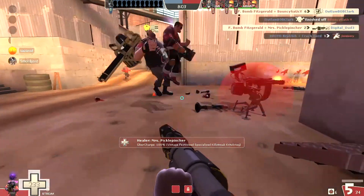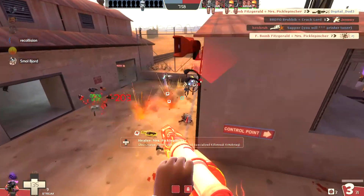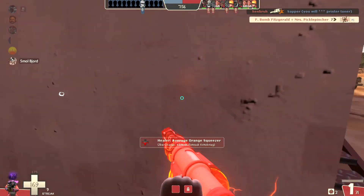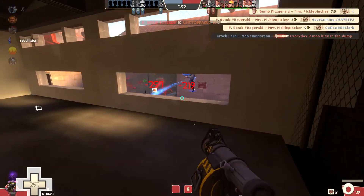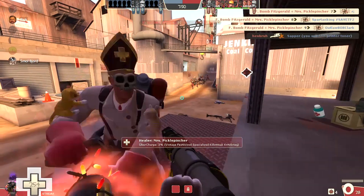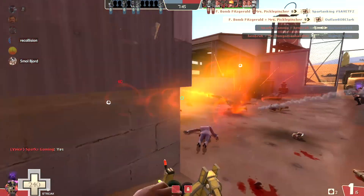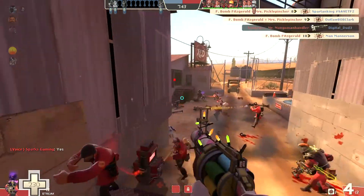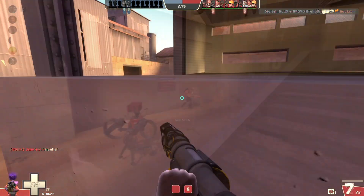Did feel a little bad about pushing them to their spawn. On the other hand, they're running crits on offense instead of stock Uber, so that's kind of on them for making a bad decision. And there is a little bit of a streak. Selfishly, I'm kind of hoping we hold them at this point for another few minutes, then let them cap it and drop back — maybe I can get a real serious streak going. Second spot.